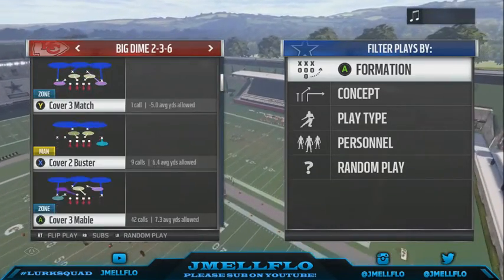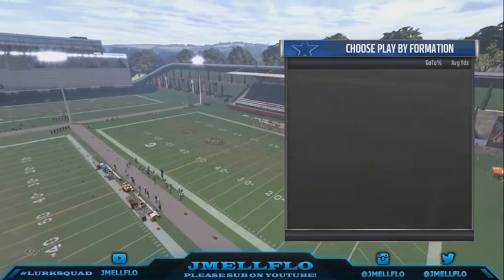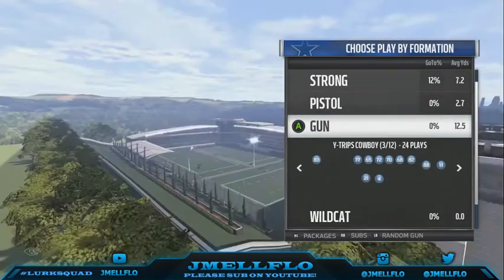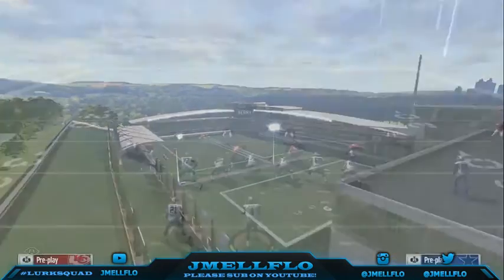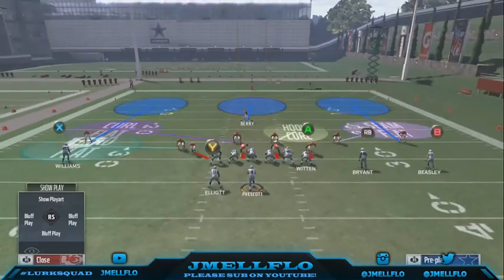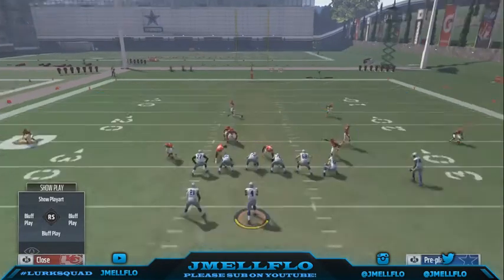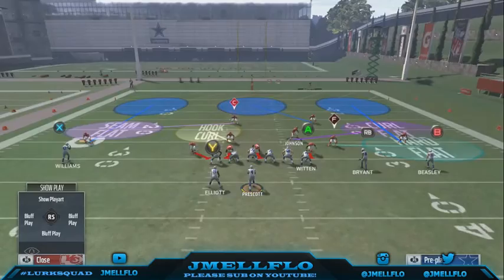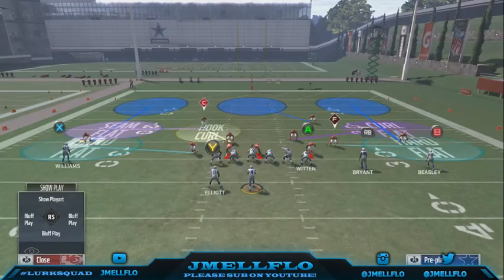But if anyone's running bunch, I recommend using a mabel defense. If somebody's in trips like this, I always go to mabel. I flip the play to whatever the strong side is — that's the side I go to. This is how the play looks.